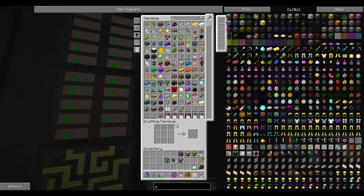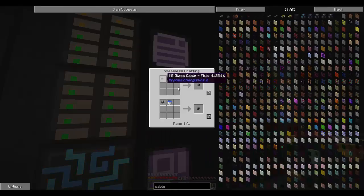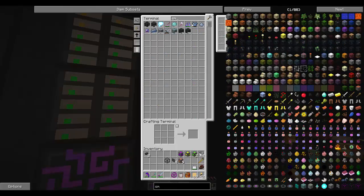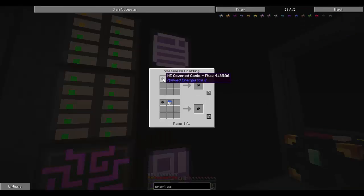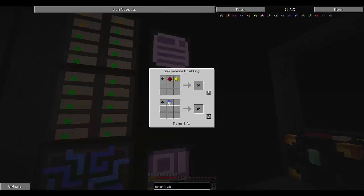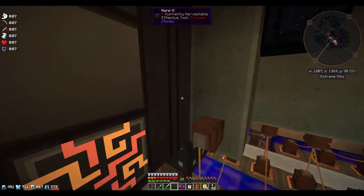We're going to need a little bit of cable to hook this all up. Let's use the Fluix glass cable for now. Can we make smart cable? Smart cable Fluix needs covered cable Fluix, which is just wool plus cable — 29 of those. Then that turns into smart cable with redstone and glowstone — 19 of those. That should be more than enough. Now we have to hook this up to our network somewhere, and we're going to need a little bit of room for this.